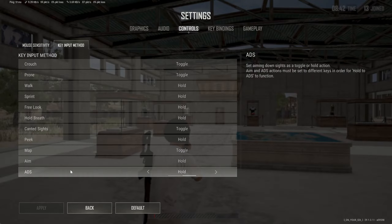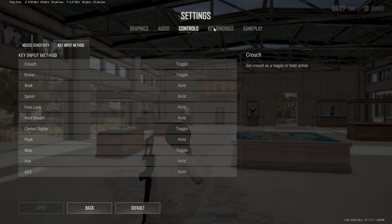If we hover over Hold it says: 'Set aiming down sights as toggle or hold action. Aim and ADS actions must be set to different keys in order for Hold to ADS to function.' So you'll have to play around with this, but we can set this to Hold or Toggle.